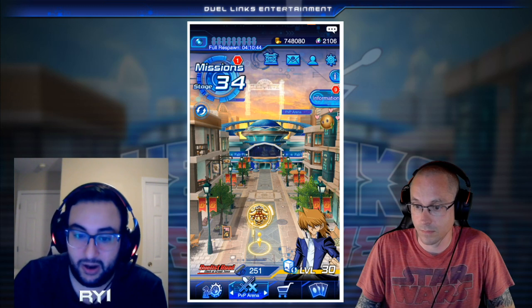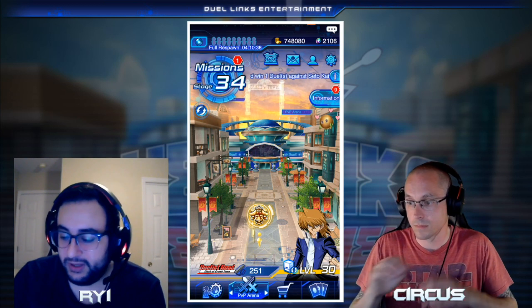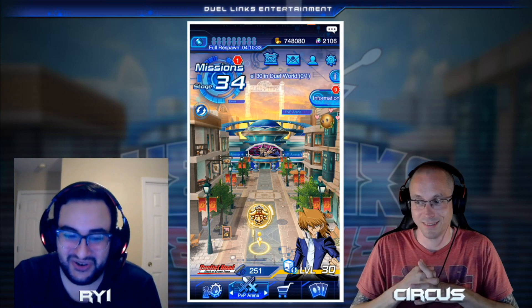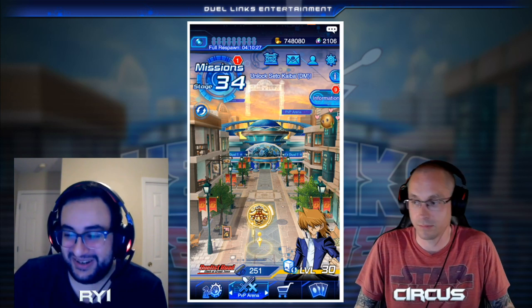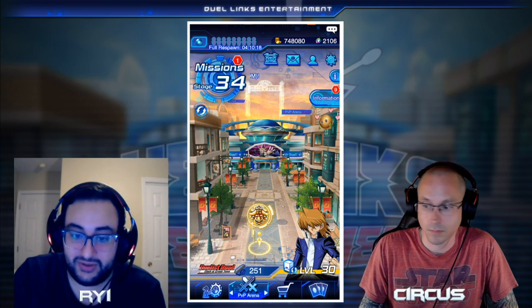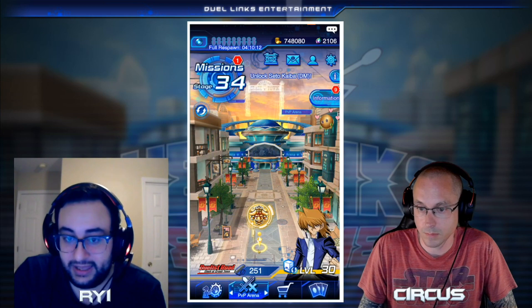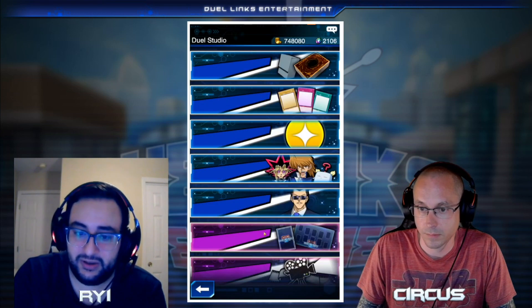The problem with Sphere Kuriboh is that while it's an amazing card, it drops in and out of the meta — just like Floodgate and Canadia. But it's in a way worse box. You get nothing good out of there unless you want a Blue-Eyes Ultimate Dragon or something. It's a main box, so it's just the worst. With the gem sale or the reopen sale you can get those cards at a much lower price — one of those two would be best.